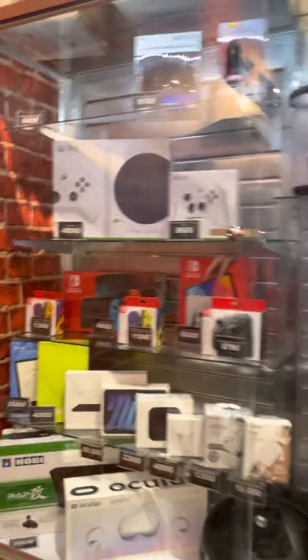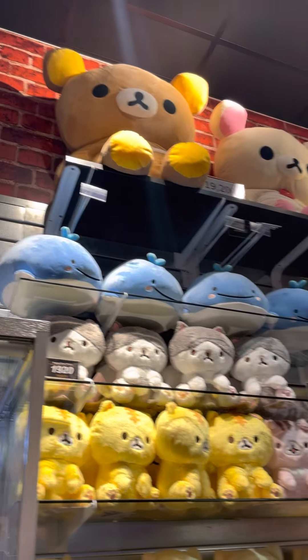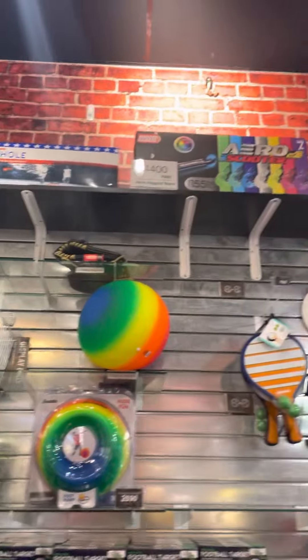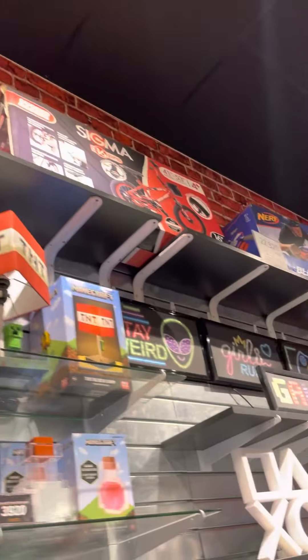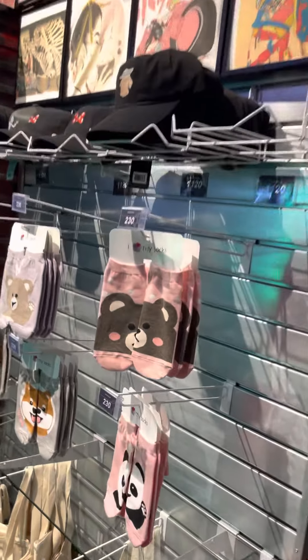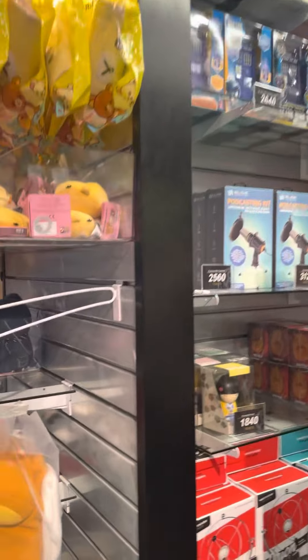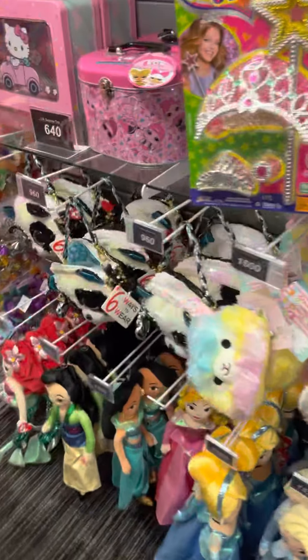High-end prices. They have a Switch and an OLED Switch. The usual stuff you see from one location to the next. That's cool. Socks. A little small items here. How much have I? There's the Princess Splash there.